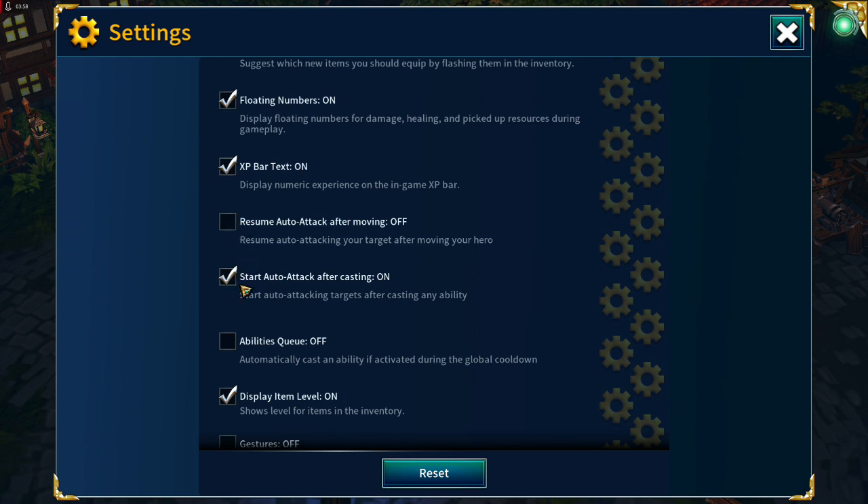The next two settings I treat as a bit of a compromise. If you're playing on mobile it's probably better to switch both of these off. Resume Auto Attack After Moving I have switched off — I don't want to start attacking my last target as soon as I've moved.